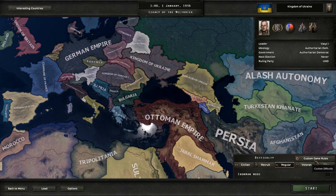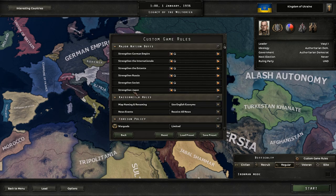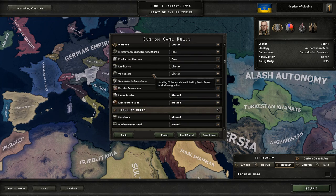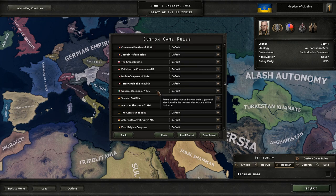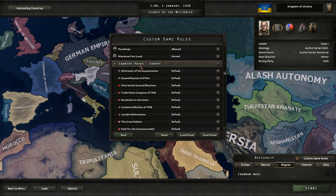Now, just like I do with the beginning of every campaign, we'll take a look at any major nation buffs, or rules, or pretty much everything. I'm basically just going to tell you that everything is the same. Actually, wait a second. Country paths?